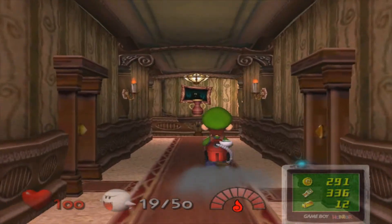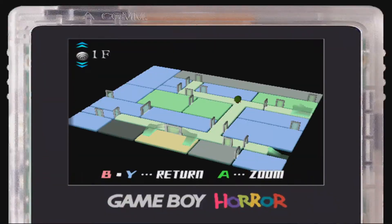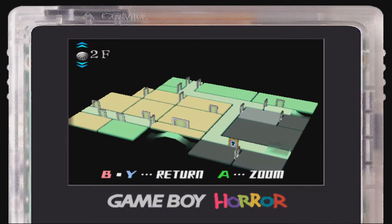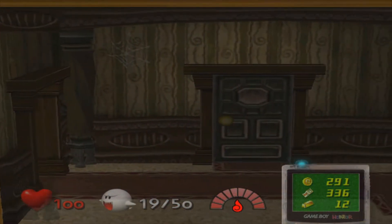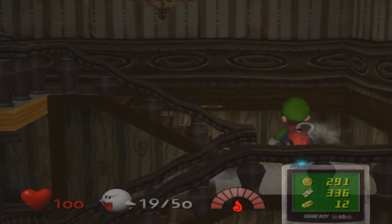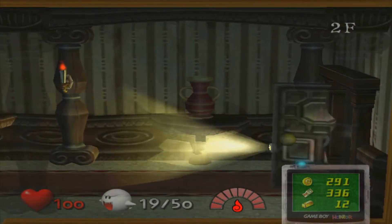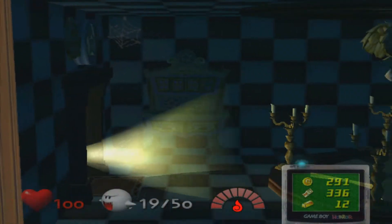We do need fire for that one. I think for the boss of area three — which is coming up, by the way, we're getting pretty close to it — we're going to need ice. You can actually get ice in the actual boss area itself; they're not that stingy, which is nice. Alright, with fire already, let's go through.